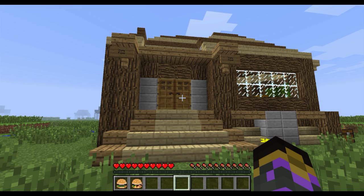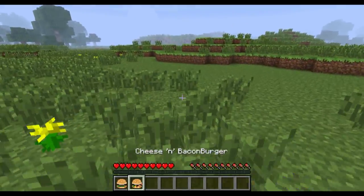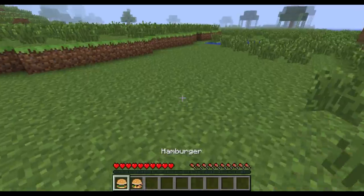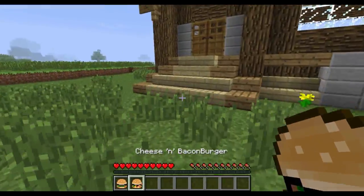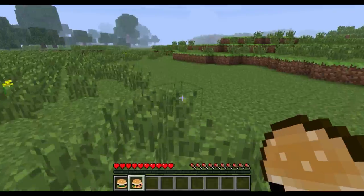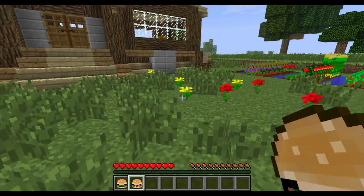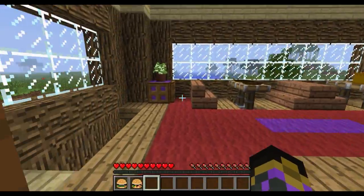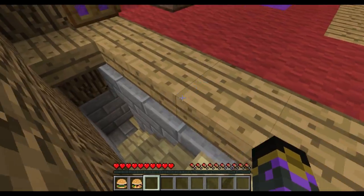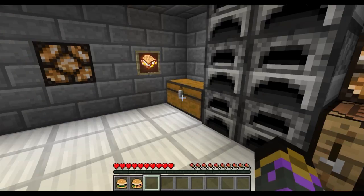Hello everyone and welcome to Cafe Food, the most imaginative restaurant out there. Today, if you can see in my inventory, I have some lovely new foods available to show to you all. I've got a hamburger and a cheese and bacon burger. There was a chicken sandwich but I got a bit peckish and I ate that. I will be showing you how to make them all, and this is using a mod called No Foods and Crops and I'll be showing you some of the basics of this mod.